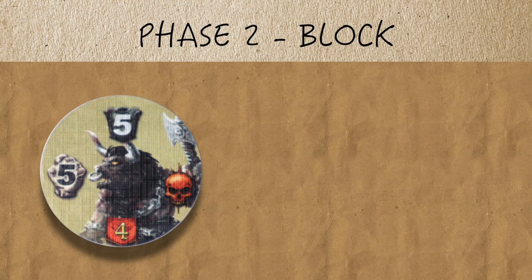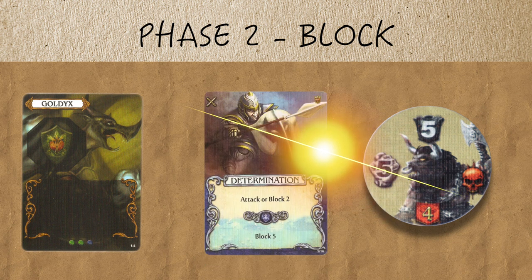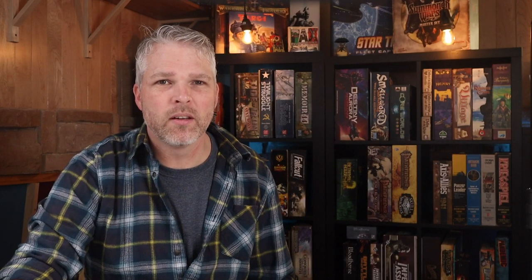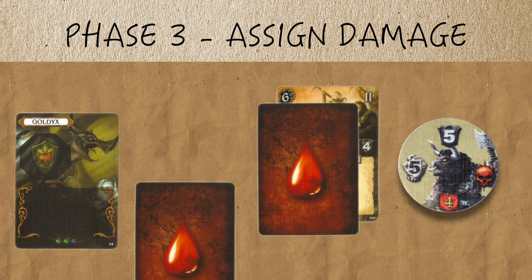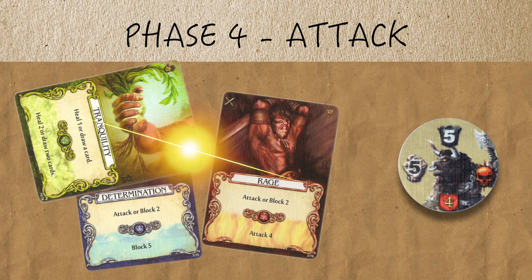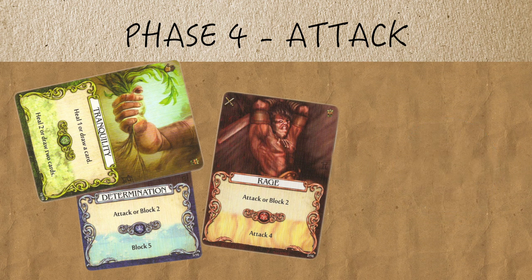Phase two is called the block phase. If the enemy wasn't taken down in the ranged siege step, the enemy attacks you with the attack value as seen on the left side of the enemy token. You have the option to either block the attack or not. Phase three is the assigned damage phase. If you blocked the attack, you can skip to phase four. Otherwise, you'll have to assign damage equal to the enemy attack value to your units, hero, or both. Phase four is the attack phase, where you use a combination of attacks that equal or exceed the armor value to take down the enemy and collect the fame shown on the bottom of the enemy token, and possibly even rewards as stated for that location.